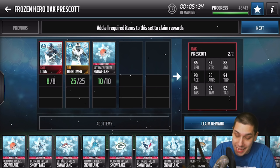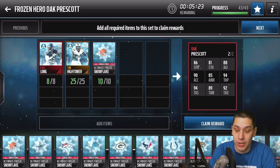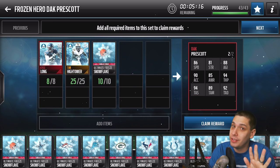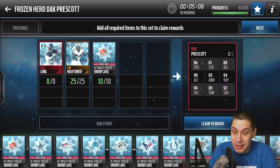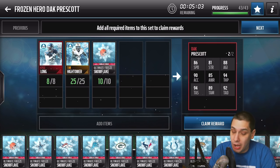94 throw power, 94 throw accuracy short, 89 throw accuracy mid — that's really the mediocre attribute here. But it also has 92 throw accuracy deep. Combine that 94 throw power with the 92 throw accuracy deep and you're gonna have somebody that can chuck the ball deep. He's not Brett Favre in that aspect, but he also has 86 speed and 90 acceleration — a card that can take off out of the pocket.